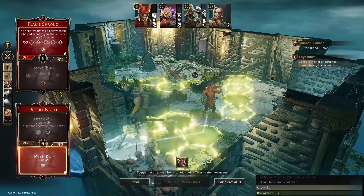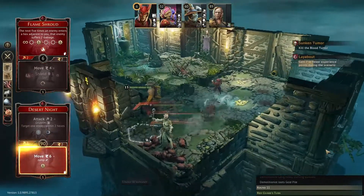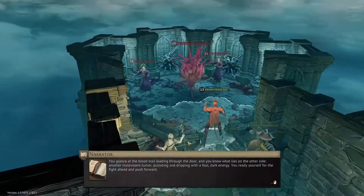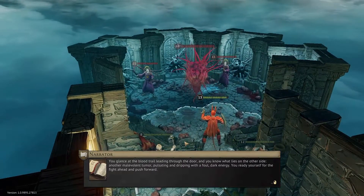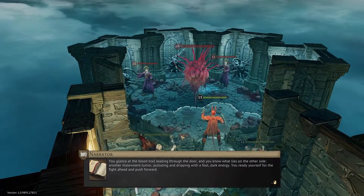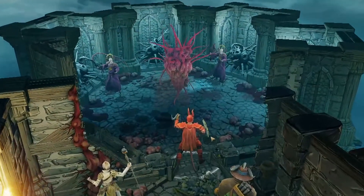Red Guard first. 'You glance at the blood trail leading through the door and you know what lies on the other side: another malevolent tumor, pulsating and dripping with a foul dark energy. You ready yourself for the fight ahead and push forward.' Look at all the stuff around it.